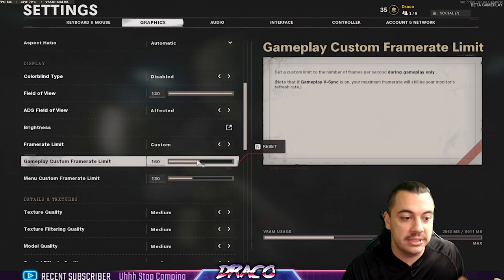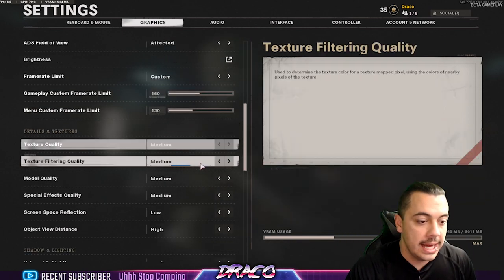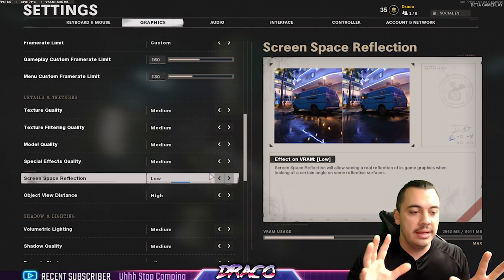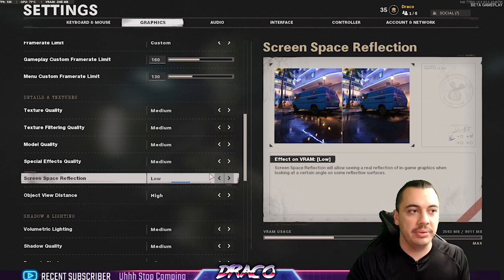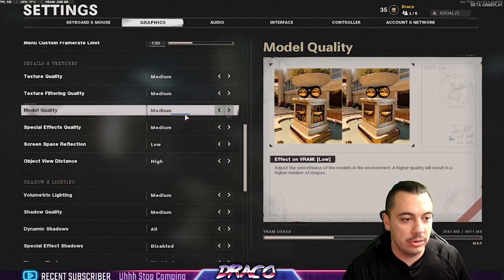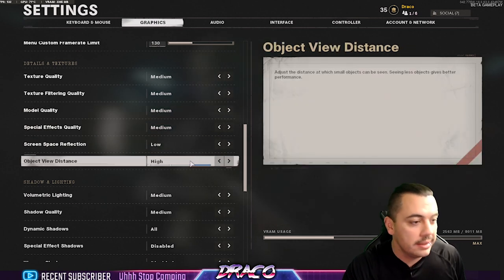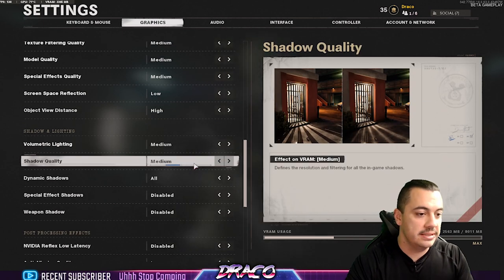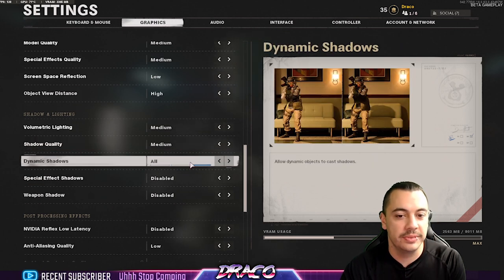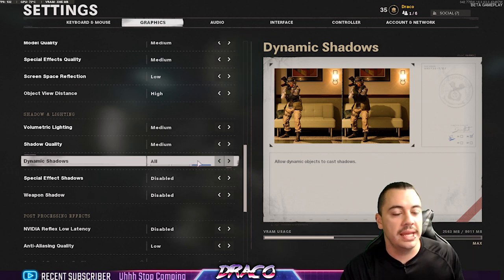Frame limit is custom — it's like 160 in-game, 130. I try to cap it. I don't want my system spending extra resources trying to grab frames it doesn't need to. Everything was on Ultra and it was almost too pretty — the graphics were really good in this game — but I had to turn all that down because I want the frames. I threw everything pretty much on medium-high: texture quality medium, filtering medium, model quality medium, special effects medium, screen-space reflection on low. Object view distance high, because I want to see from a distance. Volumetric lighting medium, which I could probably put low. Dynamic shadows on all — shadows are important, especially when spotting people from around corners. I keep textures and shadows on high; everything else I try to turn off or down.